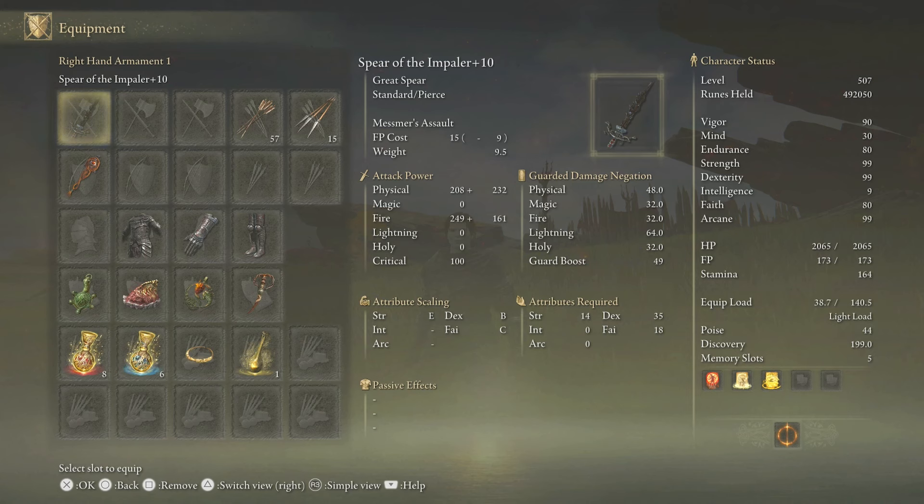You want to make sure to get it fully upgraded. It has the Mesmer Assault skill, and the FP cost is at 15. I'll show you how to use it correctly because it does have two additional attacks that you can use after the first attack.